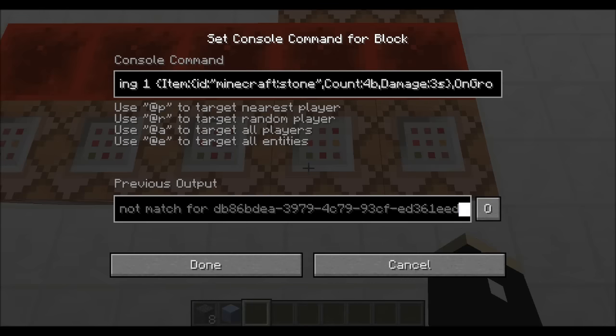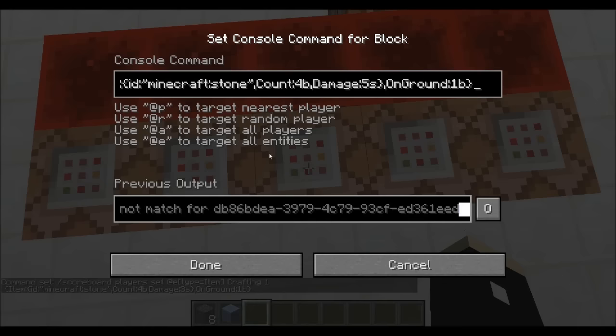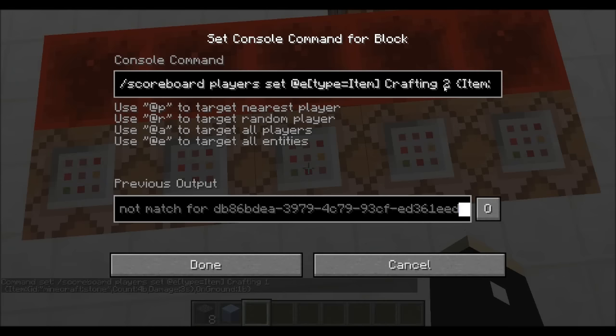Now, why the B next to the count and why the S next to the damage? And on ground — just so you can't craft stuff in mid air. And then this one gets set a score of two.